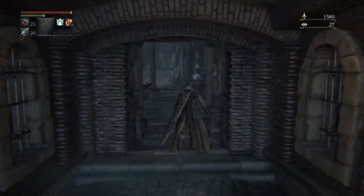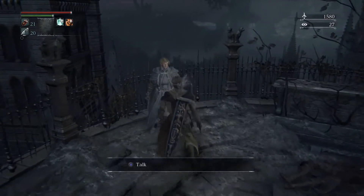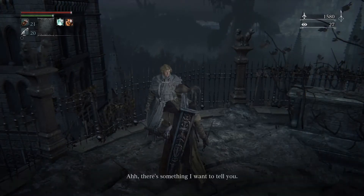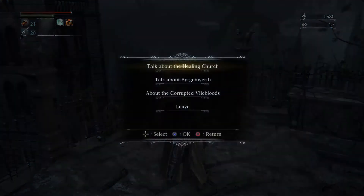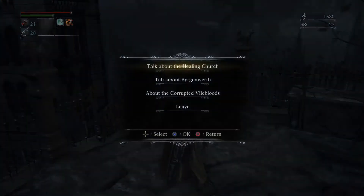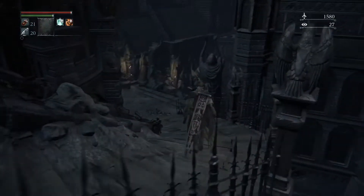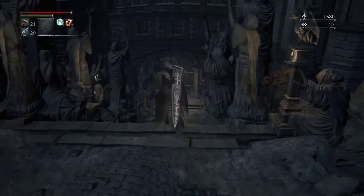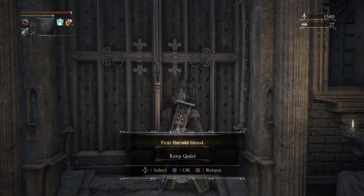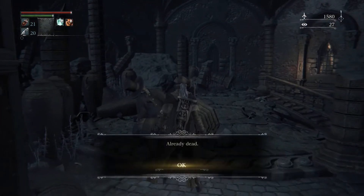So we're going through this way — we didn't go here yet. You can talk to Alfred. He's gonna give you a few insights on areas we're gonna go to soon, like Burgenworth, and he's gonna give you a little bit of backstory on the healing church and on vilebloods. Basically, vilebloods are the vampires of Bloodborne — actual vampires, not like our character who is dependent on blood. So we're gonna be able to open this door here. We need the password that we gain after killing Vicar Amelia. So if you stumble on this guy and you didn't kill Vicar Amelia, you need to go kill her to open this door.